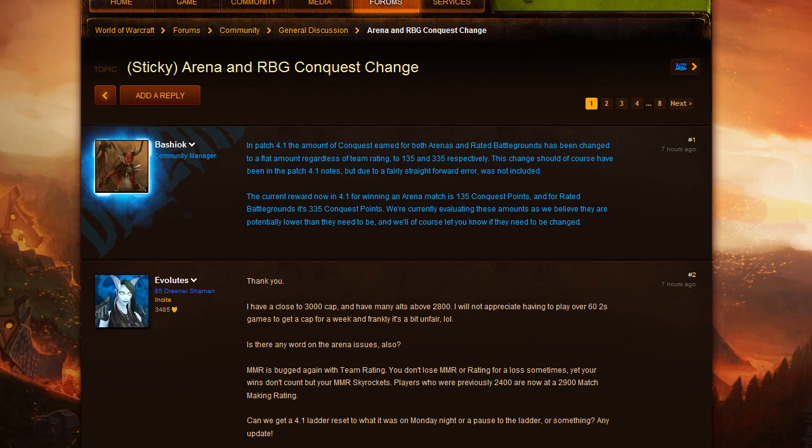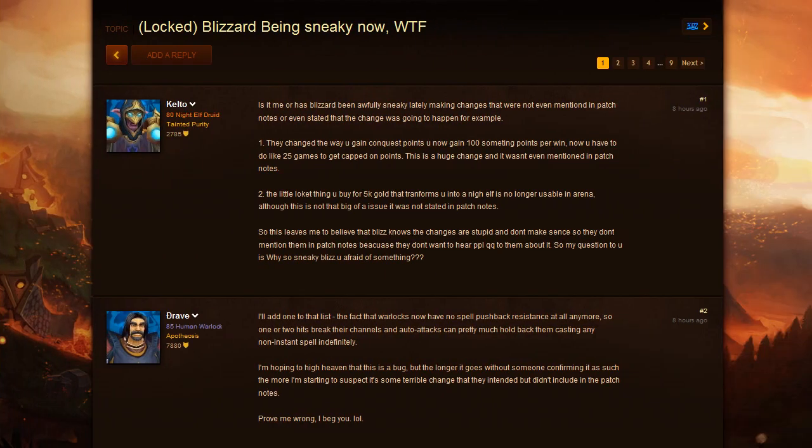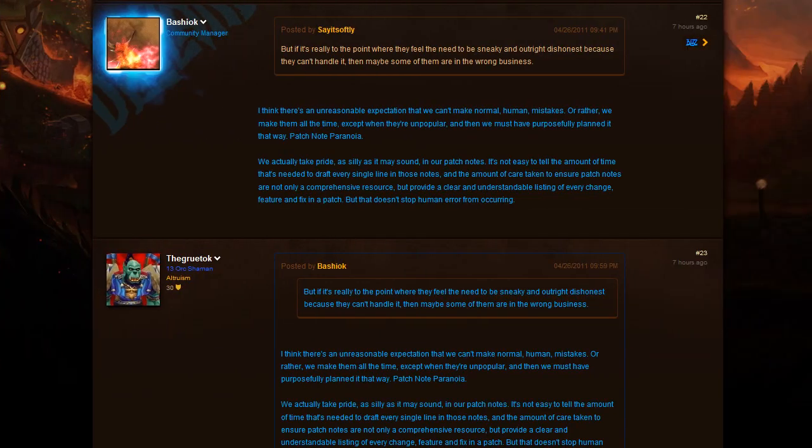I'm looking forward to seeing what the arena and battleground communities come up with in the next few days as to how good a change this actually is. Kelto comes along posting about undocumented patch changes, claiming Blizzard is being sneaky — in regards to both the conquest points change and a locket you can buy for 5,000 gold that transforms you into a night elf, which is now no longer usable in arena. Bashiok responds: 'I think there's an unreasonable expectation that we can't make normal human mistakes — we make them all the time except when they're unpopular, and then we must have purposely planned it that way. It's called patch note paranoia.'